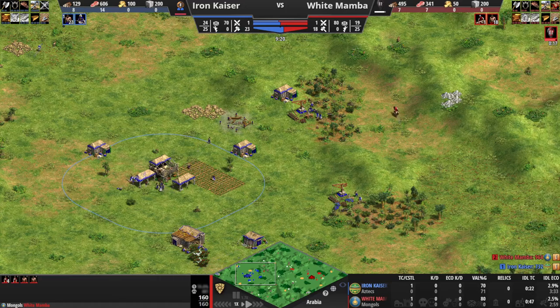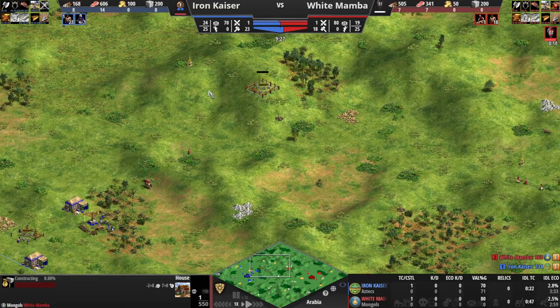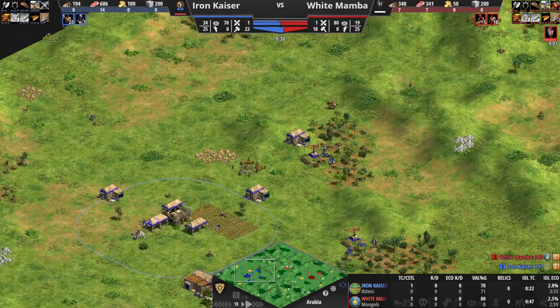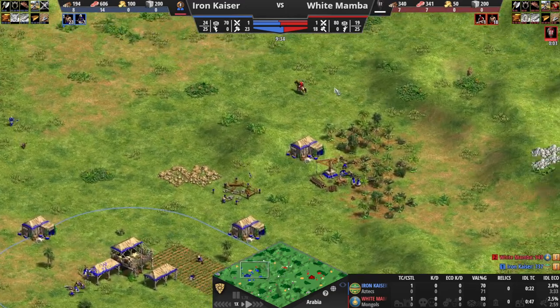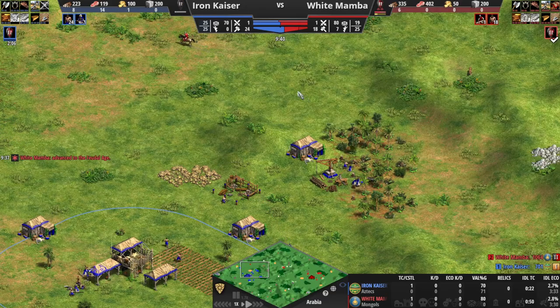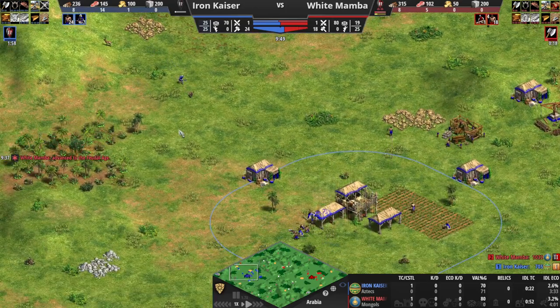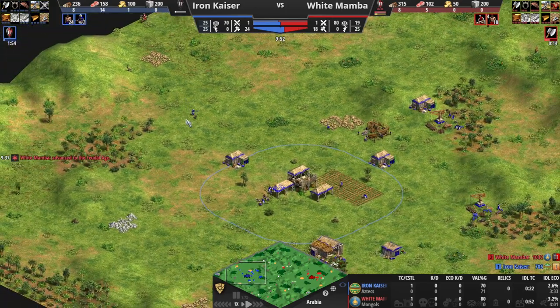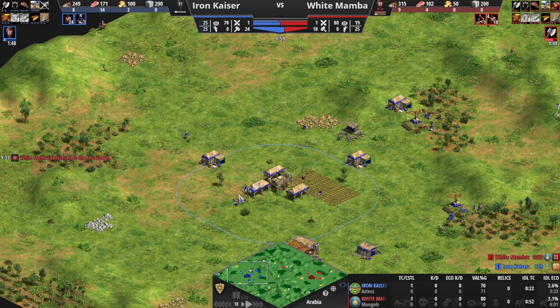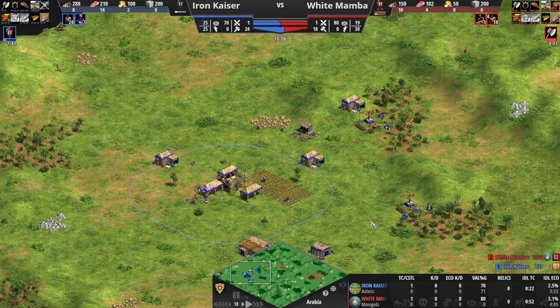I've got a slight eco lead on idle TC time. I did catch this scout moving around, trying to lure in some deer. Just pretending this is Arena — that's what I'm doing here. Just luring deer and going with my typical Aztec Smush strategy.